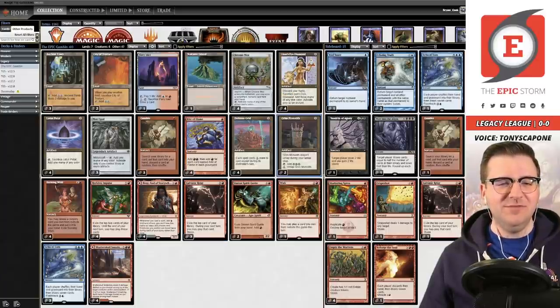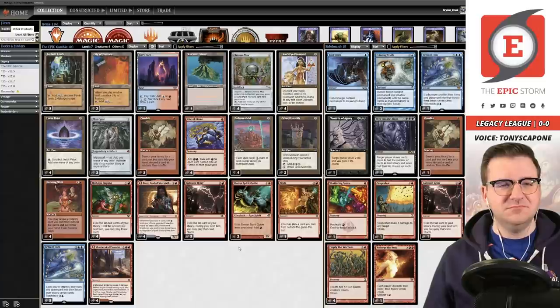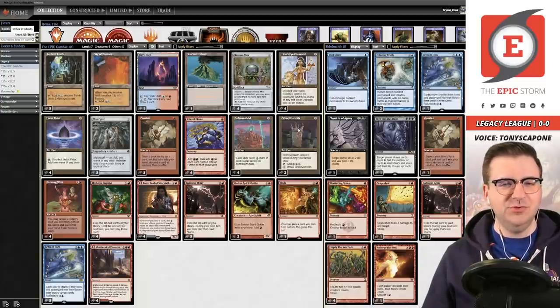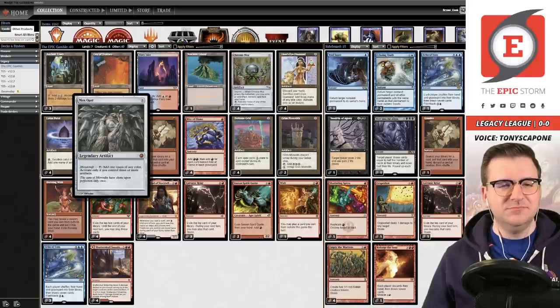Tell me about Grim Monolith and Simian Spirit Guide. Grim Monolith is not the most recent change — Spirit Guide is. Grim Monolith directly replaced a two-of slot that was Manamorphose, which we weren't 100% sold on. Grim Monolith has been incredible — with Bergy on board it's a plus-two ritual, almost a one-mana ritual since we have Soul Land. You can think of it as a colorless Desperate Ritual, and you can also store that mana, making it a little bit better. You can Grim Monolith, pass, and then have a really explosive turn — and it gives metalcraft for Mox Opal.